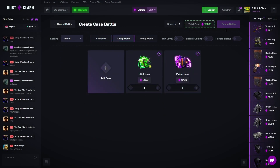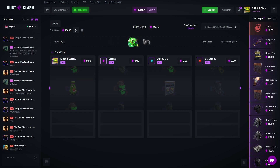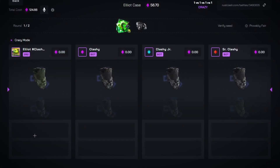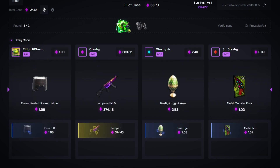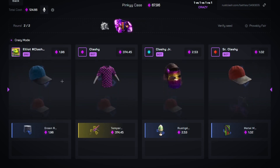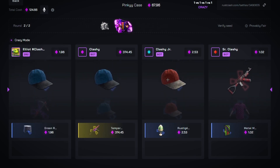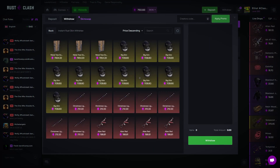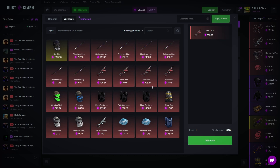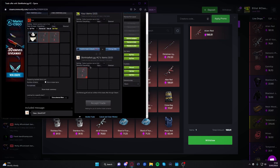I'm going to run this four way crazy — pinky case, my case. Come on, just miss. What a start — are we winning here? He needs to hit, I need to miss. Come on, just miss — they hit. That's a win! Let's take more aliens, let's take two more. How many have we taken so far? Seven aliens.